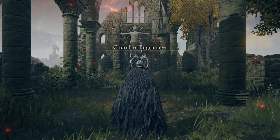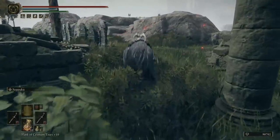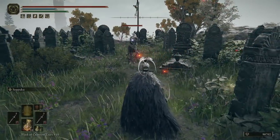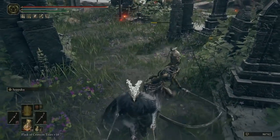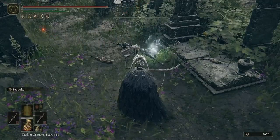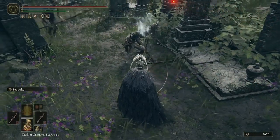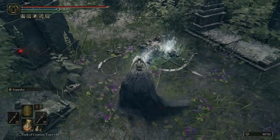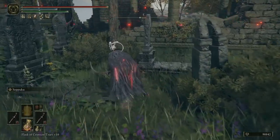At the Church of Pilgrimage there is one enemy you're going to kill over and over until you get the Bandit's Curved Sword — and that's this enemy right here. This is a skeleton, so if you attack and kill it, it's going to go down and then reform and come back to life. You can't just kill them straight away; whilst they're down you have to hit them again to finish them off.